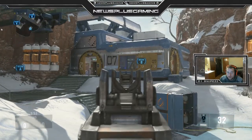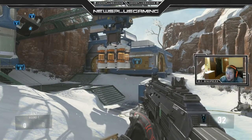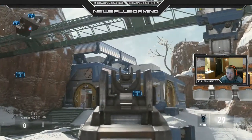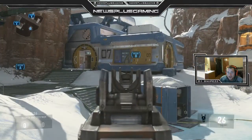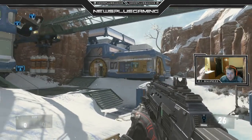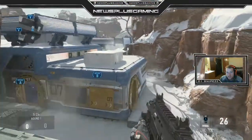He's going to see everything going on — anybody watching the flank for an A push or anybody pushing into B. He's your best listener. If someone is calling on the outside of this building, pre-fire here; if they're calling on top, pre-fire there. His responsibility is keeping that head glitch guy alive. If two of you can work this spot and toss nades in the right spots, you're looking pretty good.